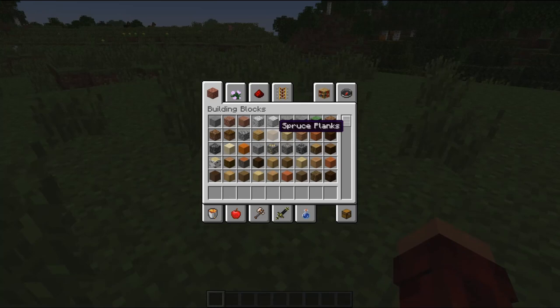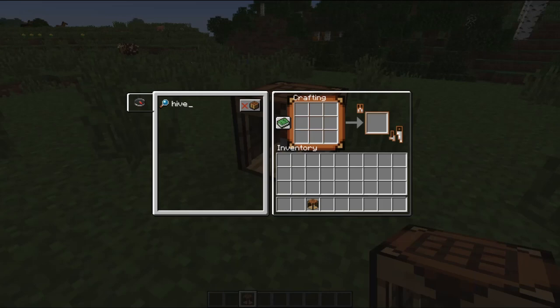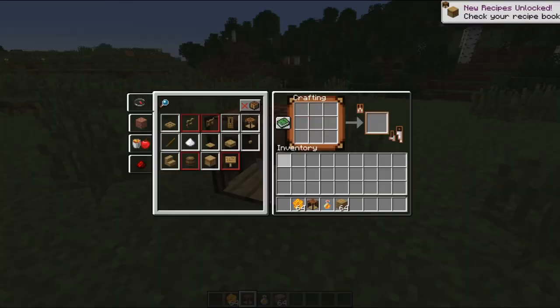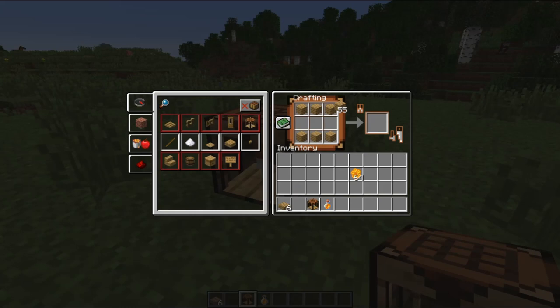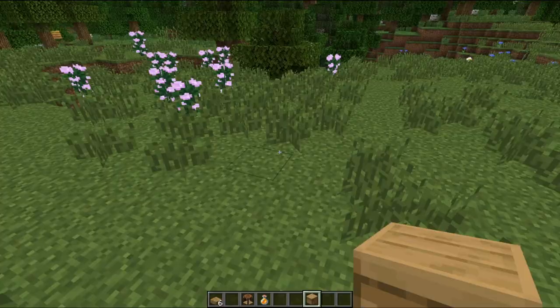Beehives can actually be crafted. Let's get some wood — the recipe is six planks. There we go. So you can craft your very own beehive. I don't actually know how to get bees to go to this beehive, but you can at least craft them.